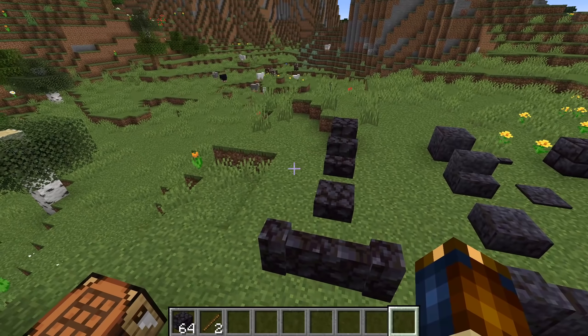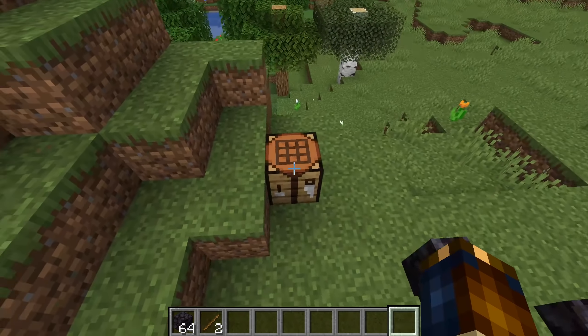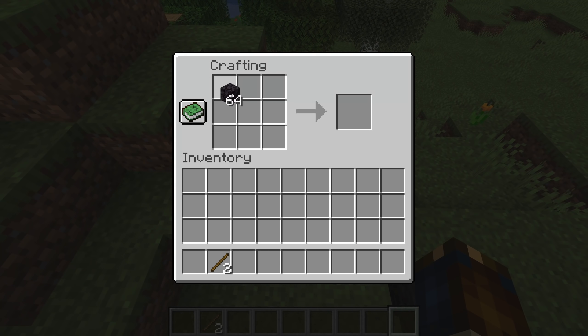Let's move on to blocks and items in this version because the new blackstone is a new stone type family which exists as both regular, polished and polished brick variants. In addition to being a new nice building material, you can also use blackstone for crafting, where it can be used just like cobblestone to craft furnaces and stone tools, and as a matter of fact you can even mix and match.